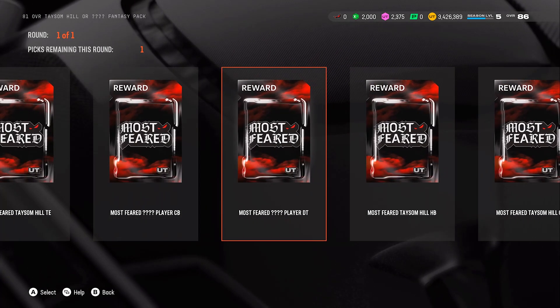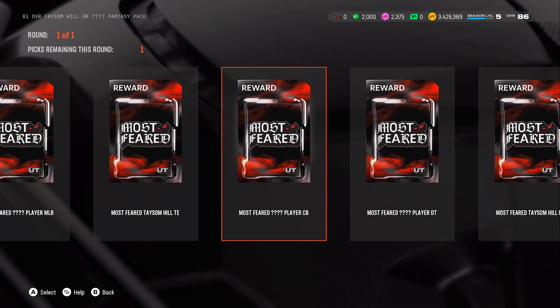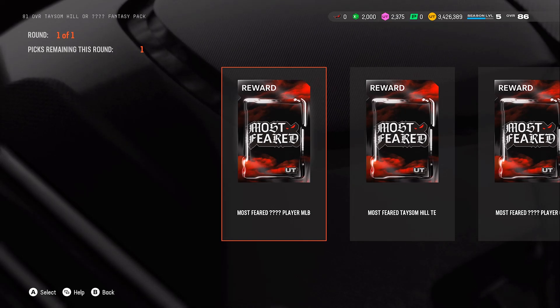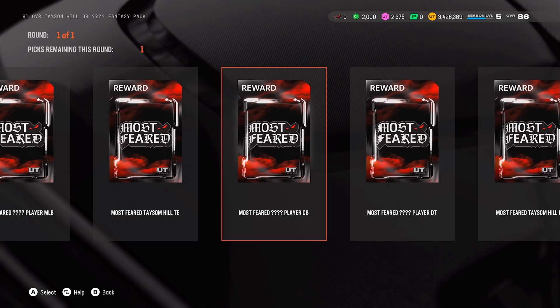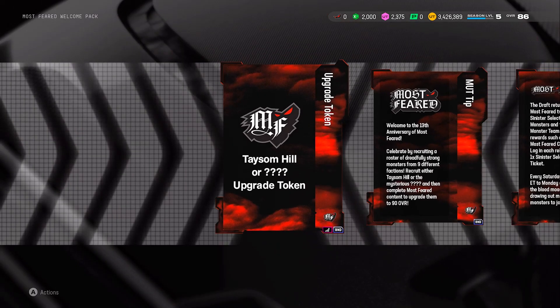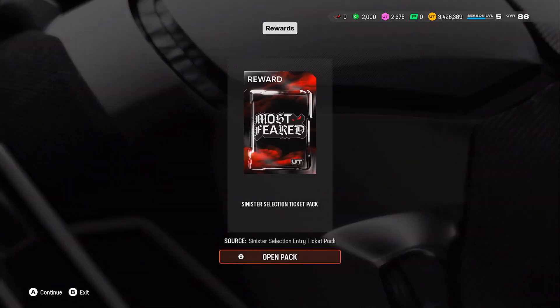Most Feared Tyson Hill as a receiver — I wanted the receiver because they get all 32 team cams. There's also a cornerback option. I could use a quarterback too. I don't know what I'm going to pick yet, so I'm going to leave that for now.